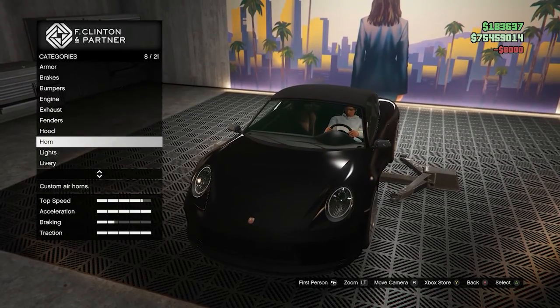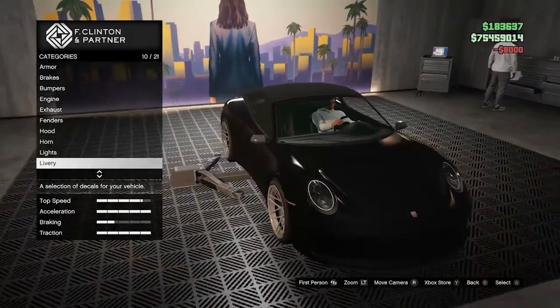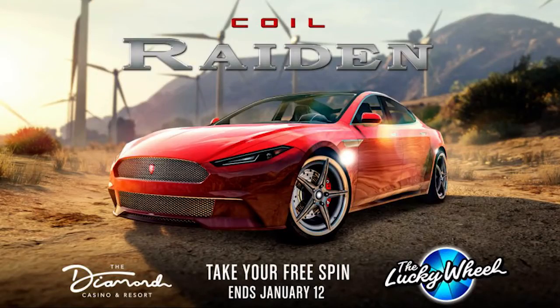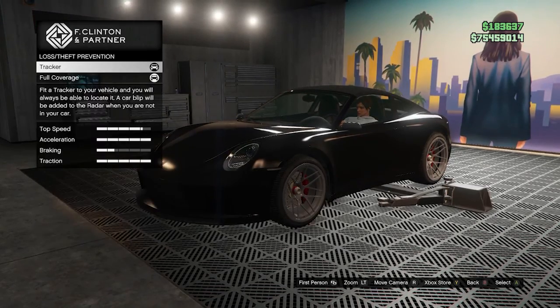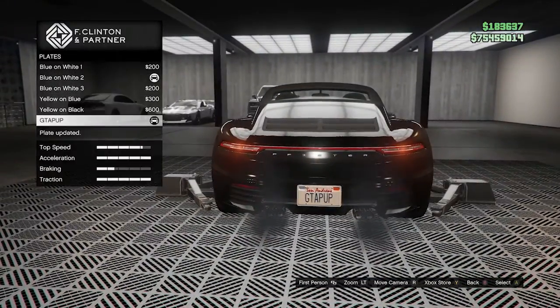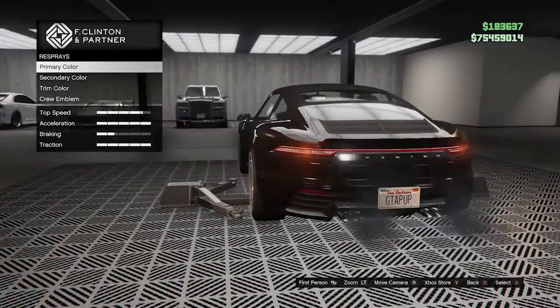We also have the Coil Raiden this week on the Lucky Wheel, ending on January 12th — indicating a one-week event. Rockstar says the Diamond Casino and Resort rewards all sorts of behaviors: drinking, visiting the track, roulette, among other things. Stop by the Lucky Wheel in the lobby and you might be awarded GTA cash and RP, clothing, accessories, snacks, and a variety of mystery prizes. The Coil Raiden is a whisper-quiet electric sports car.